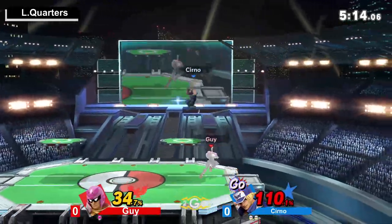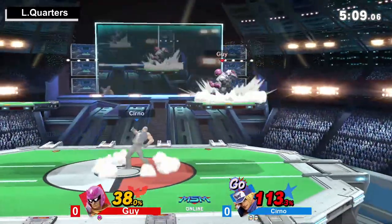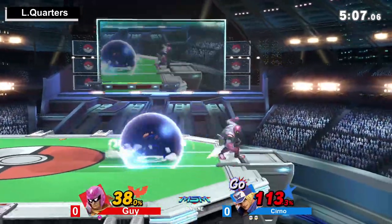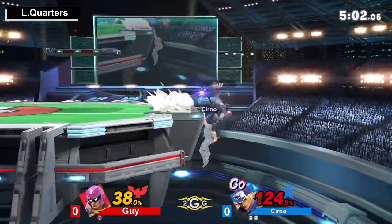Specifically the menu input. Good neutral air here. Cerno a little bit on the receiving end, 113%. Go Meter is activated. Guy is looking for an opportunity again — big fan of the wave landing here. Can he use that movement to get the stock?